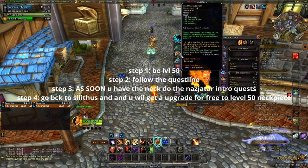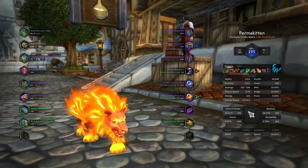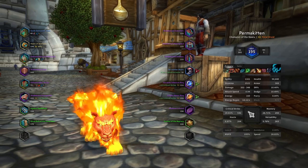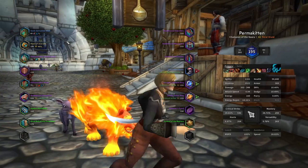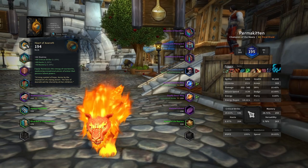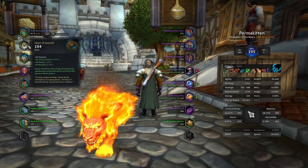So just to recap on the neck: make sure you are level 50, head to Boralus, pick up the quest to start getting your Heart of Azeroth — that's the very first step. Then move to Nazjatar and do the introduction quest. Keep doing the Nazjatar quest line until you reach Magni, the Speaker of Azeroth. Go back to Magni and you're gonna get a quest that gives you level 50 on your Heart of Azeroth — that's what you need.